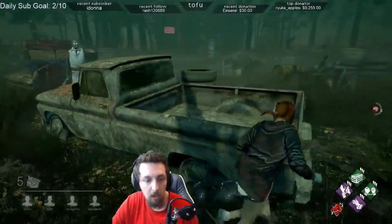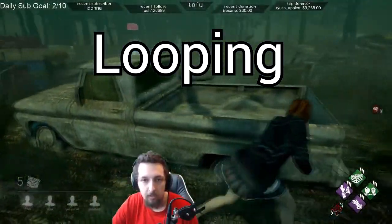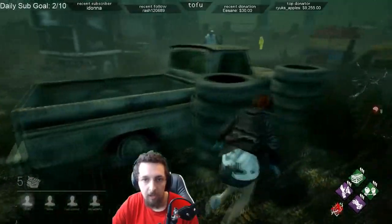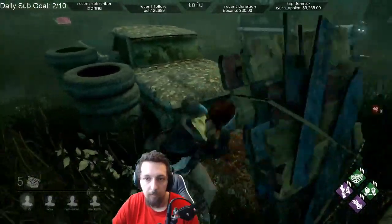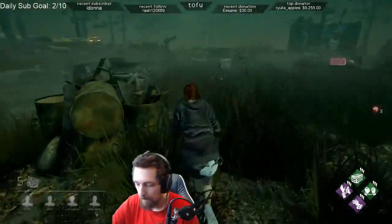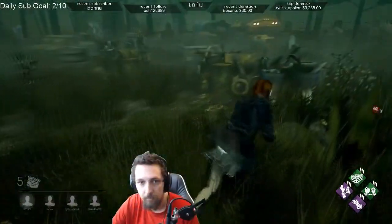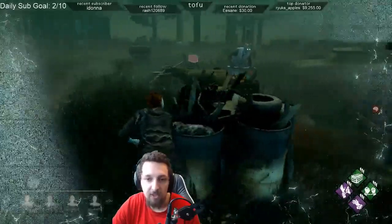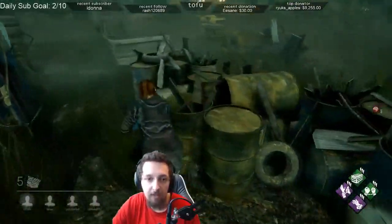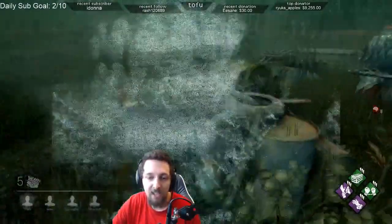Speaking of which, let's get right into looping. There are two different tools survivors have to get distance on the killer: pallets and windows. Both of these can be looped. Looping is when you as a survivor mirror the killer's movements so that you keep as much distance as possible when they chase you around an object. This means that each pallet can be looped around once or twice before being used to buy even more time for yourself and your team. This is borderline essential to survivor play because if pallets are immediately thrown and broken, you will run out very quickly and large areas of the map will be left with little to no resources for getting away from the killer.